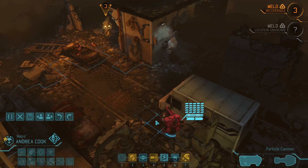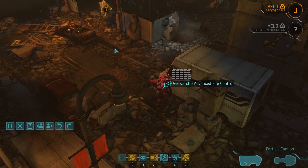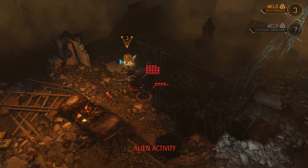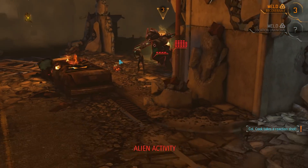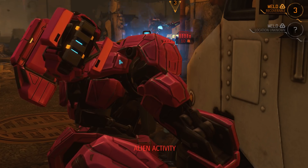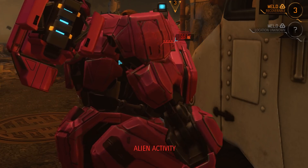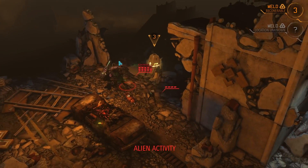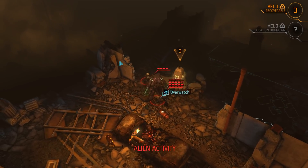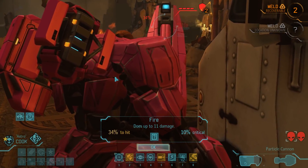Moving up just one single tile, if the mission briefing was correct we will either be running into a mechtoid-sectoid combination soon or into a pair of heavy floaters. And it looks like we have found the mechtoid and its sectoid companion — and even better, the reaction shot goes against the much tougher enemy. Ten points of damage — that is fantastic. The mechtoid is on overwatch though, and that is something we simply have to live with.